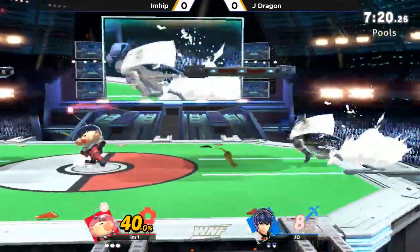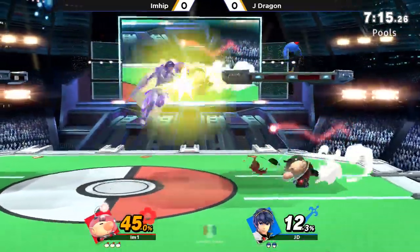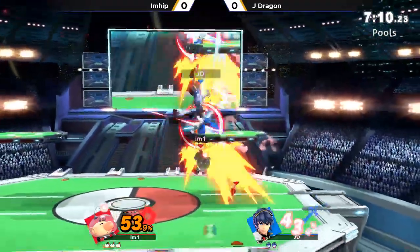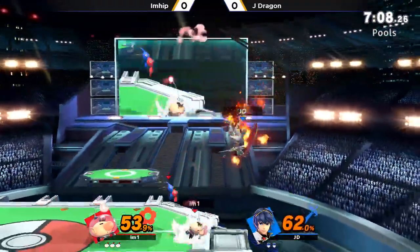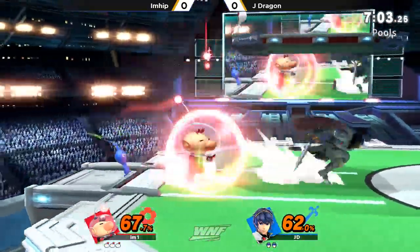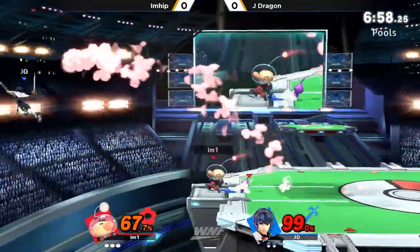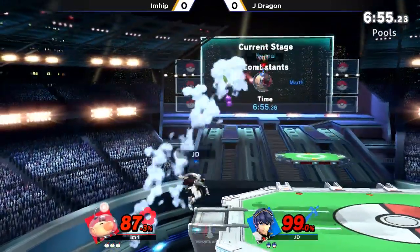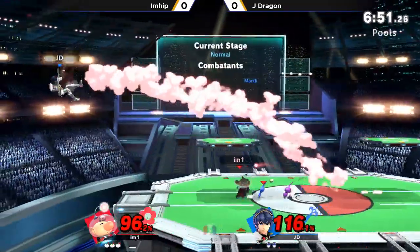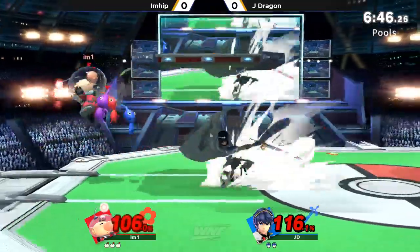Usually you want to swing a hitbox to get rid of the Pikmin off of you because you don't want to take all that percent for free. J-Dragon already dropping that first stock — quick edge guard there from I'm Hip, who's only sitting at 40%. He recognizes his Pikmin order, which is one of the things that, having played the character so long, makes him really good. For the uninitiated, it might look like players are just pressing side B and tossing projectiles, but you constantly have to be aware of your Pikmin lineup and order — knowing which ones kill, which ones combo, with all of them having different properties.